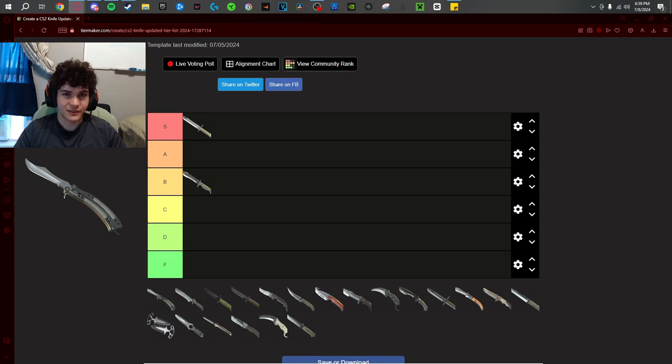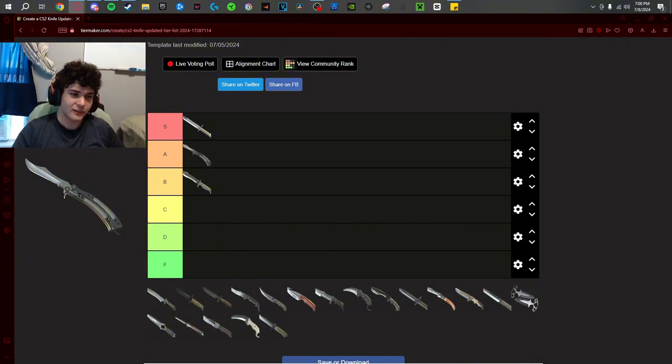One of the best knives in CS. The handle changes with the finishes — not just like crimson web and ultraviolet — knives that do that get double points. Cool pullout, cool rare pullout, three different inspects and they're all sick. This knife is near perfect. I'm going to put it in A tier simply because if I ran this knife, I would never get kills because of my monkey brain wanting to pull it out and twirl it every two seconds. Going with A tier.